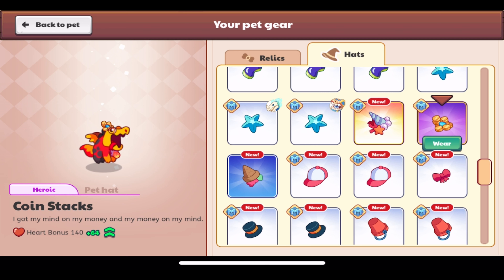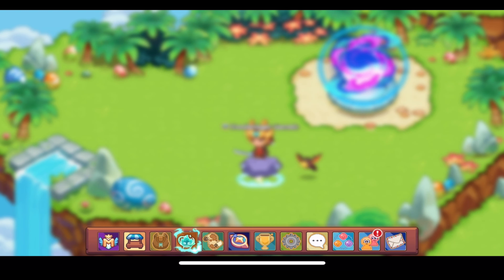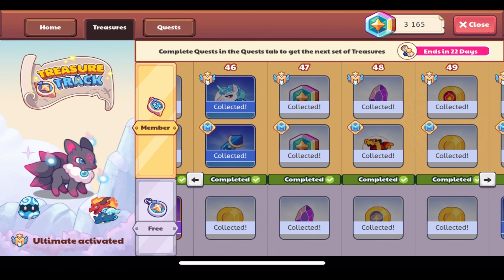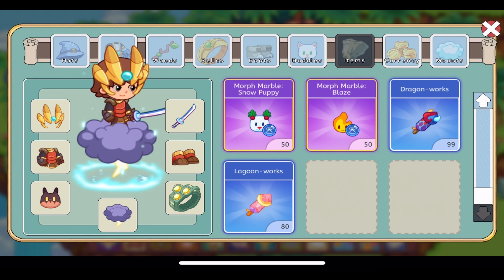Those are the new pet hat and pet relic we've gotten at the end of the Treasure Track — covering all the pet gear added from the Emerald Scales all the way to the Coin Stacks. Lava Puck — I've waited for this for so long. I already had one from the ultimate member box, and now I have another from rescuing it in Dragon Isle and yet another from here.